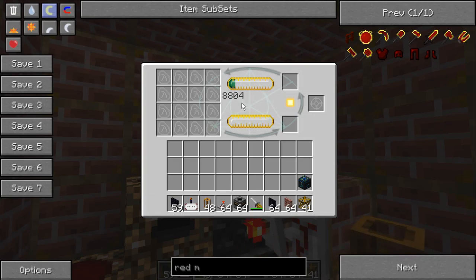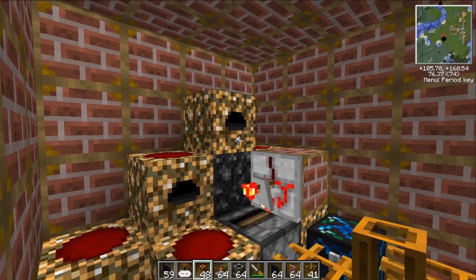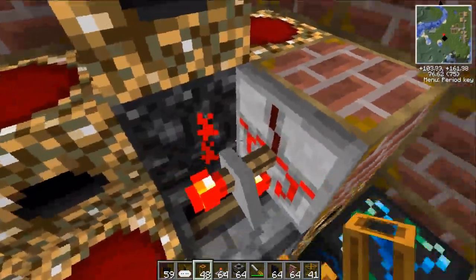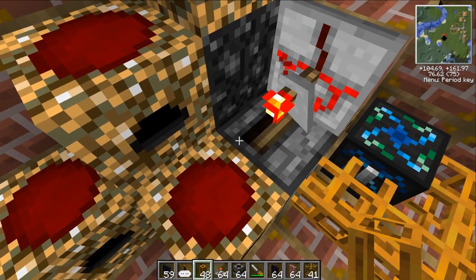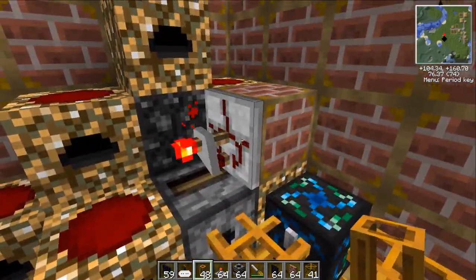Now we have these things called collectors — and look at that, it's actually collecting stuff. What this does is take light and convert it into energy. That energy can then be put into one of these guys right in the middle, right under this black block, which takes the energy and puts it in. And that is making diamonds for me.